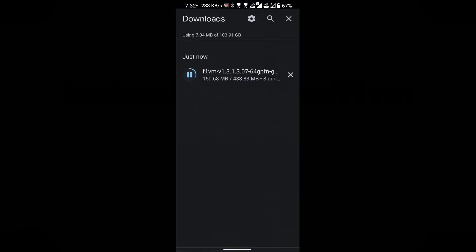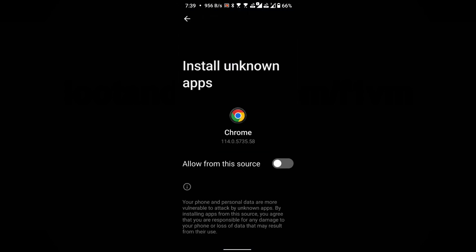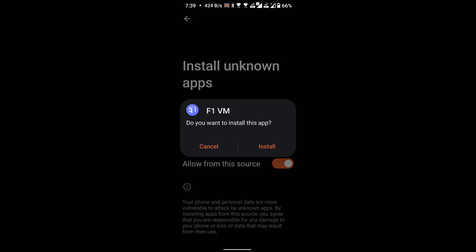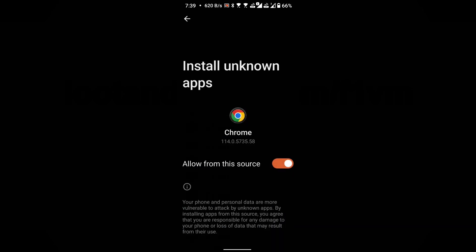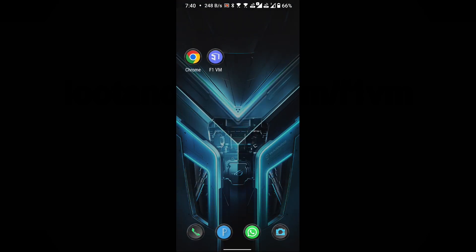Please wait for the download to complete. Once the download is finished, proceed with installing f1vm. Enable installation of apps from unknown sources, then install it. After installation, close your browser and open the f1vm app.